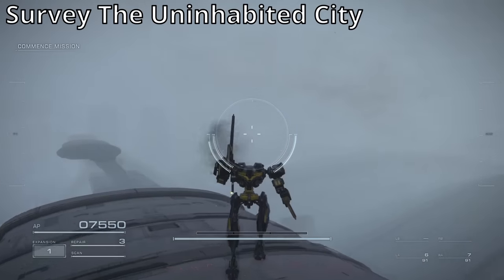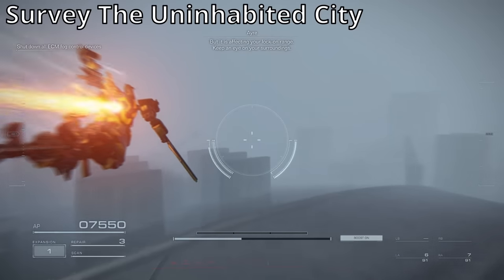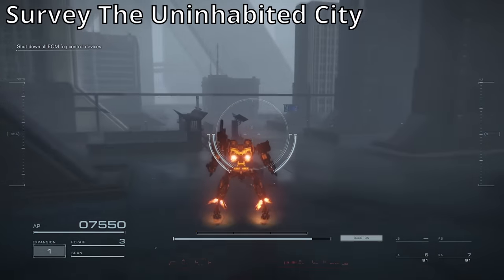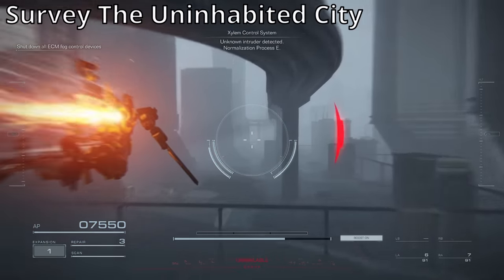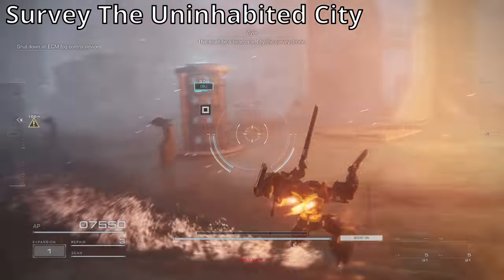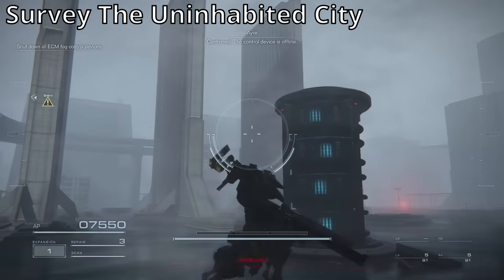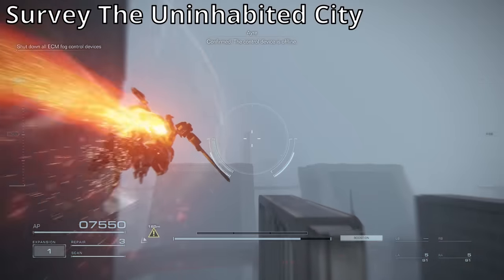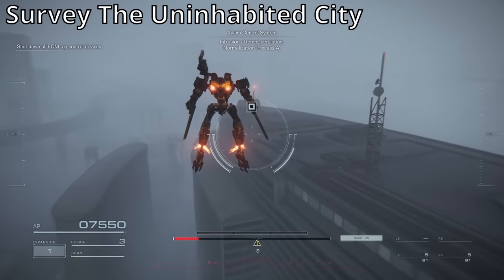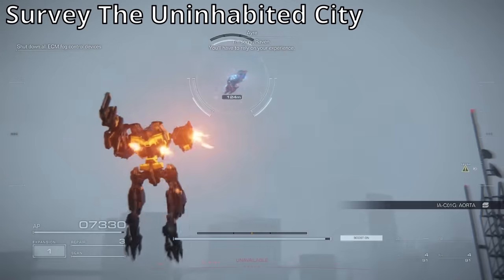The next one is from Survey the Uninhabited City. I'm going to do this one from the start because you can get lost so easily. It starts you off facing this way, and you're just going to go straight until you basically hit a barrier. Then you're going to land and turn right, going over this way following the barrier through all this. This objective will pop up once you get close. You're going to have to activate this thing — there are these four fin-looking things here. After you activate this, the barrier will go away. You can go towards this direction, and there's a chest right here. Inside of that is the 1A C01G Aorta. That's where that is from Survey the Uninhabited City.